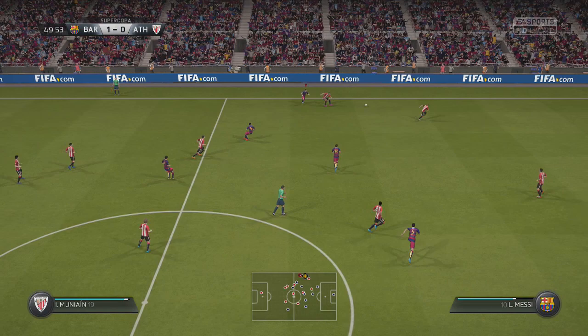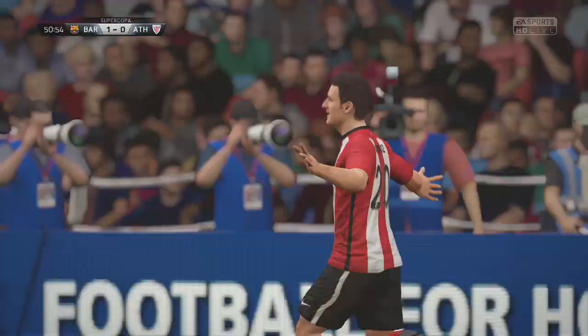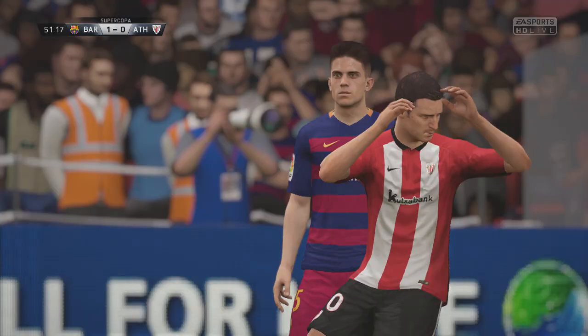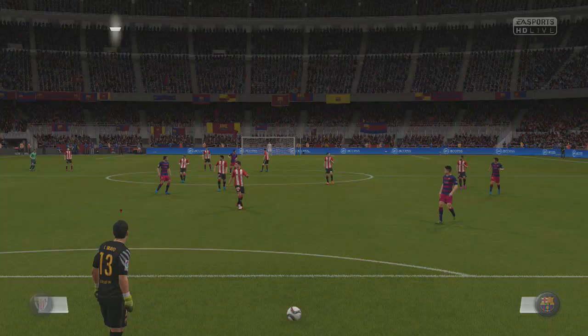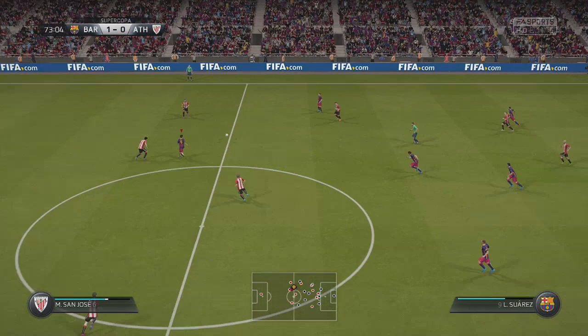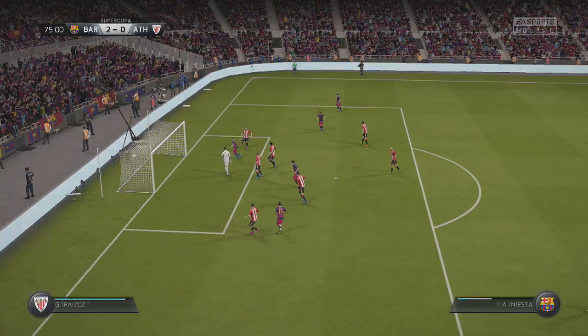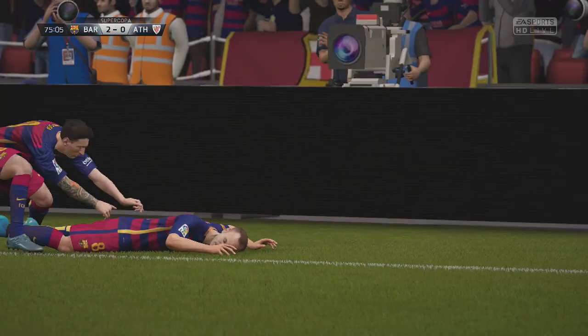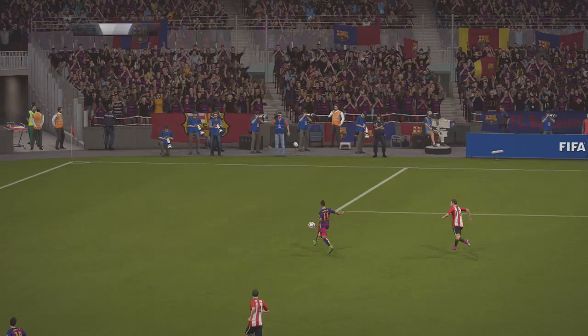Neymar puts us 1-0 up in the first half. Remember, this is the first leg, so there is a second leg to be played at Bilbao's home ground. In the 50th minute, they thought they leveled it at 1-1 — their attacker put the ball in the net, but the linesman ruled him offside. We were a bit fortunate there. Then in the 72nd minute, Messi plays it to Suarez, who plays it over the top to Neymar. Neymar gets around the defender, takes a shot — the keeper saves it — but the rebound falls to Andres Iniesta, who makes it Barcelona 2, Athletic Bilbao 0.